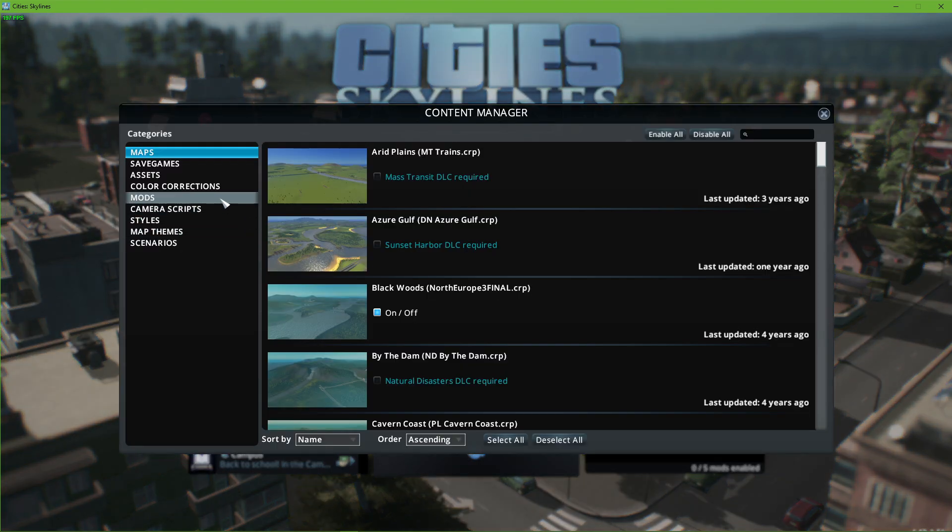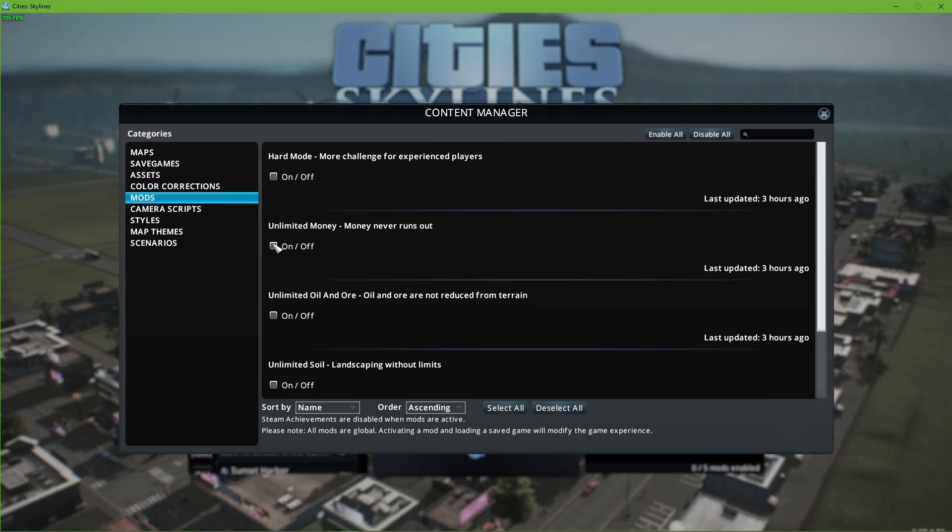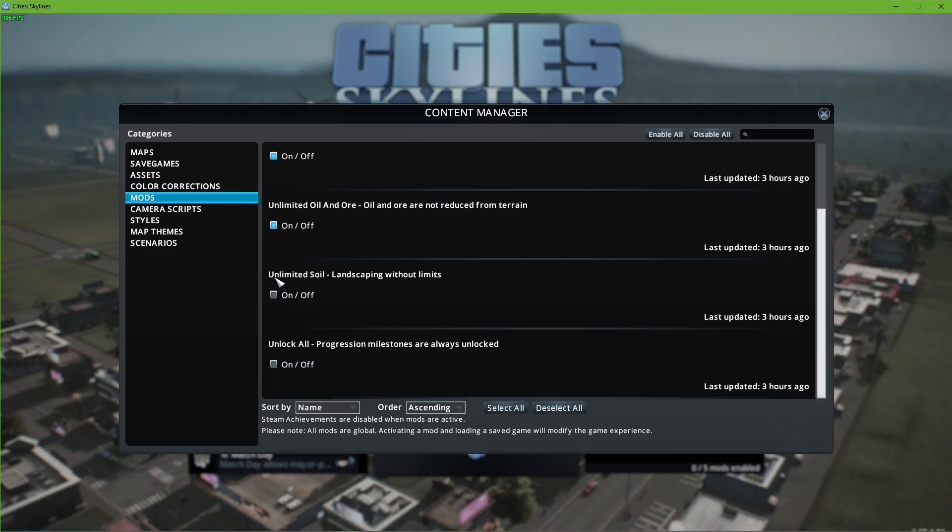Here under mods, you have the option to enable unlimited money, unlimited oil and ore, unlimited planted soil, and you have the option to unlock all milestones and buildings by default.